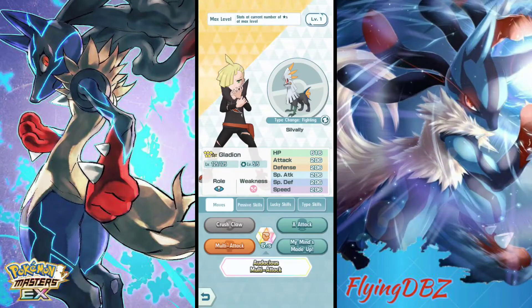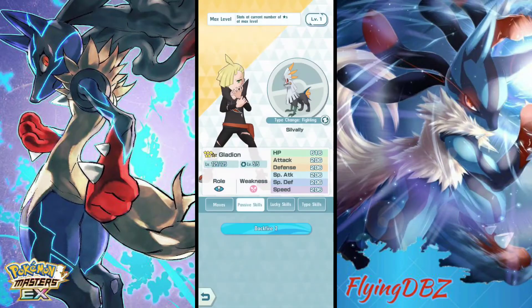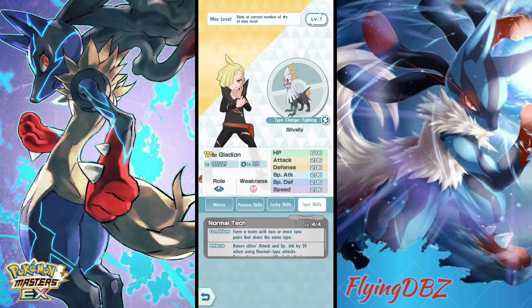He's a very cool Pokémon. His passive is Backfire 2 — it sharply lowers the attack and special attack of all opposing sync pairs just before the user faints. This really isn't going to activate that much unless you purposely mean for him to die in battle, which you're not really going to want. It's sort of a weird passive. Lucky skills are nothing of course.